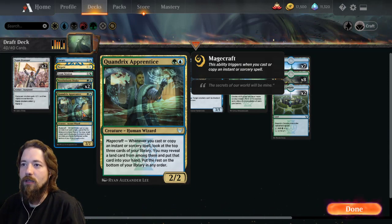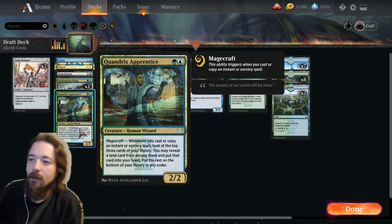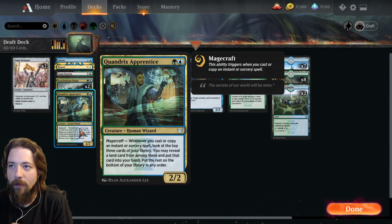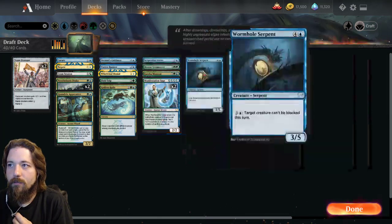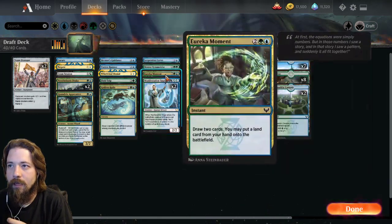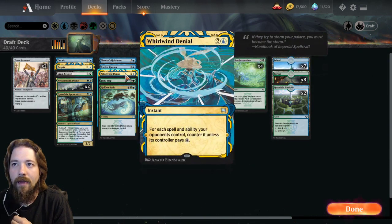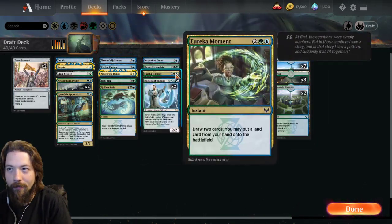Quandrix Reprise is great — whenever I cast an instant or sorcery, I refill a land card. I look at the top three and if there's a land in there it goes to my hand, so it basically just gets me all the lands I need. I also have another land drop in Eureka Moment and Field Trip, plus good stops with Whirlwind Denial and the Mentor's Guided to help me draw cards.